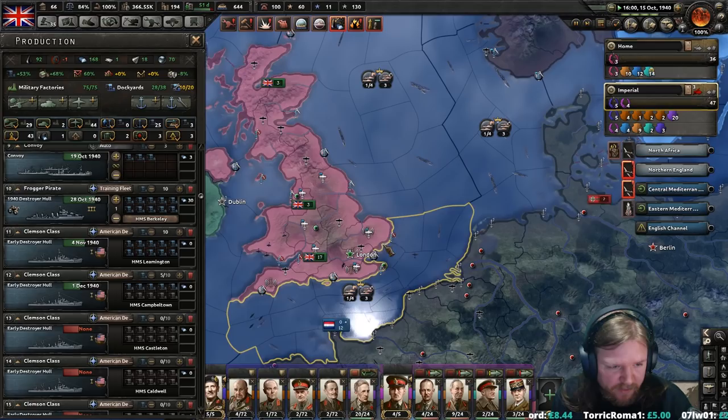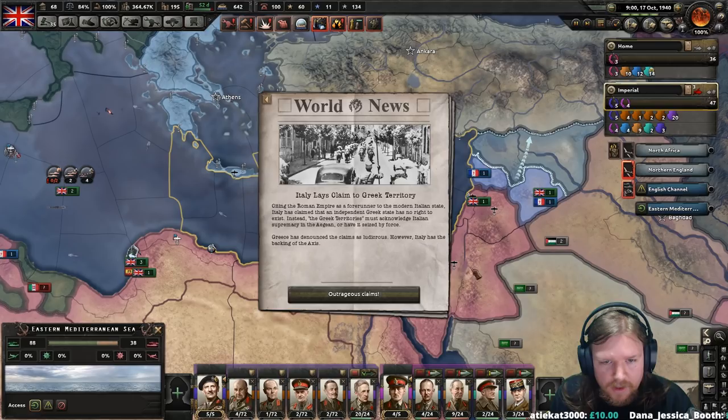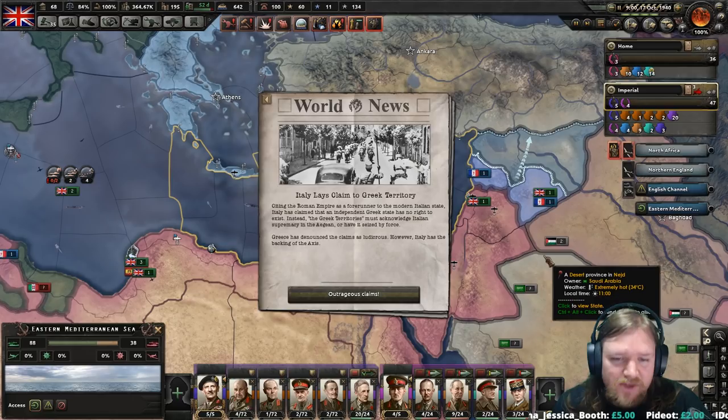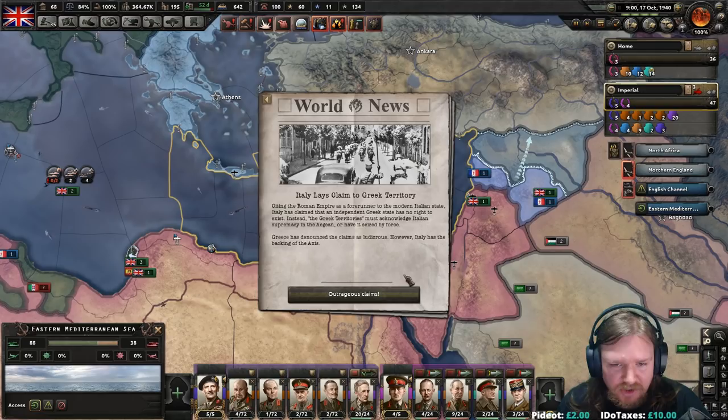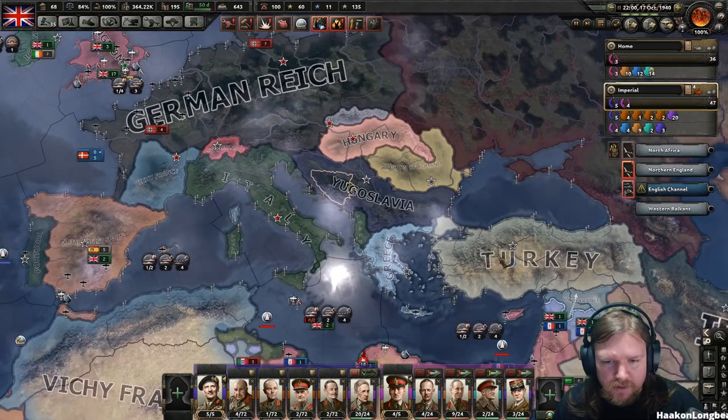Especially when I get more shipyards online. Italy lays claim to Greek territory, citing the Roman Empire as a forerunner of the modern Italian state — Italy has claimed the independent Greek state has no right to exist. Outrageous! Did Yugoslavia join the Axis? No, they're still not aligned, which means Italy is actually going to struggle to get to Greece.